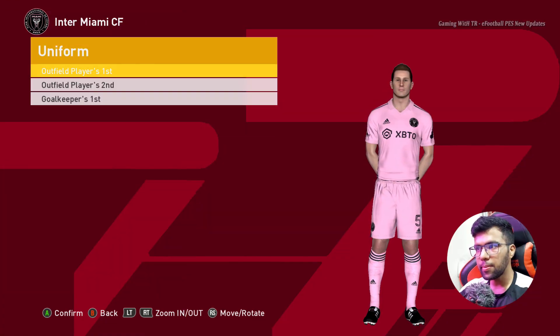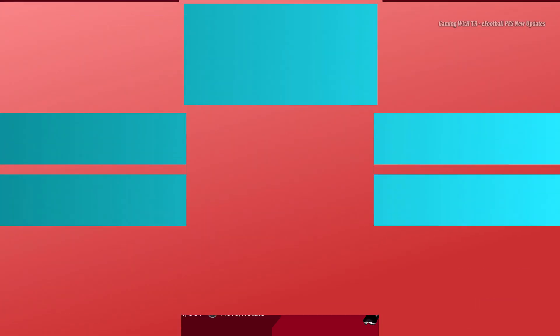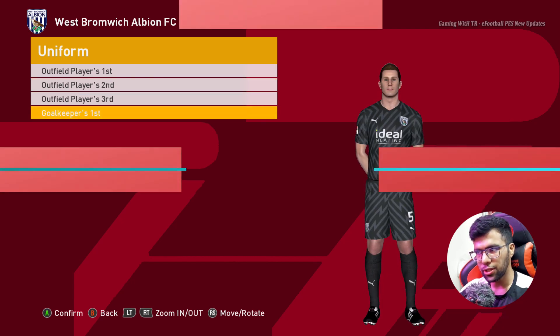Here is Inter Miami — this is the home jersey, this is the away one, and here is the goalkeeper one. Here is West Brom — this is the home jersey, this is the away one, and here is the goalkeeper one.